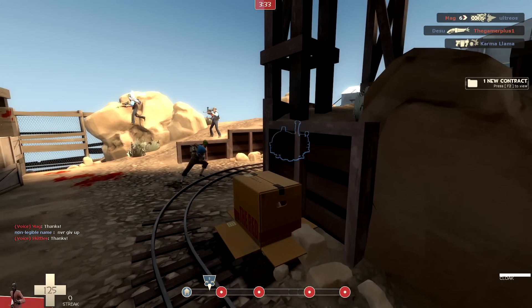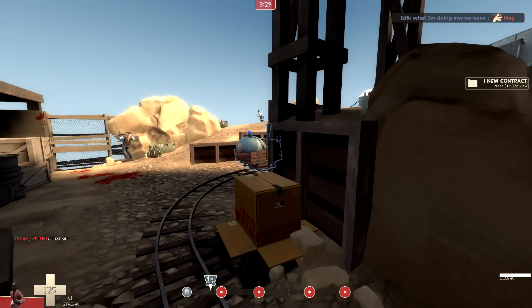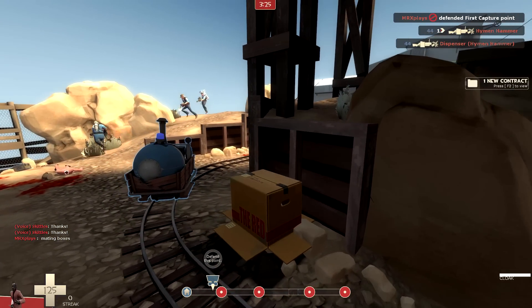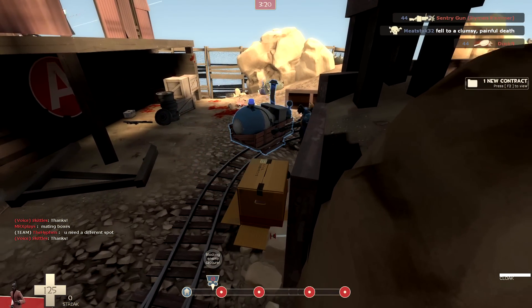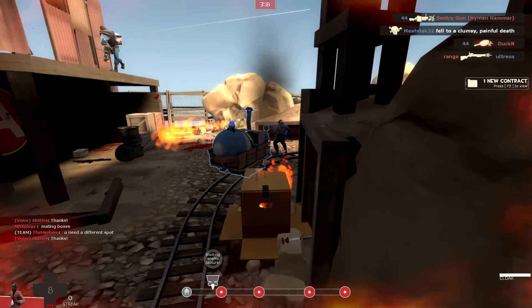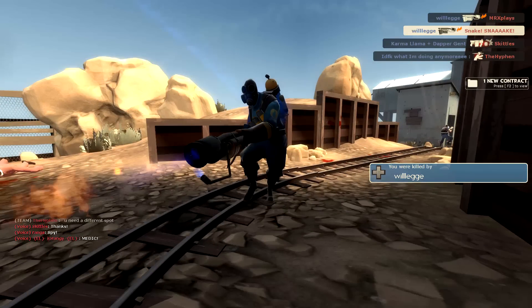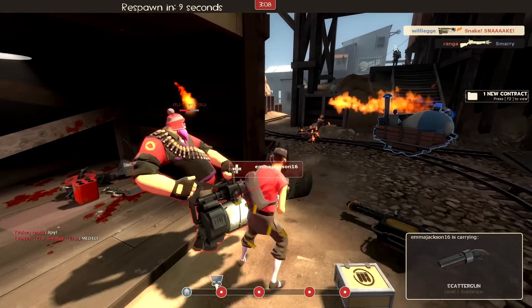Unless that sniper sees me. He could headshot us, but technically, if only one of us dies, the strategy will still work. We're doing it. We're defending. We're blocking the cart. But the scout doesn't realize the pyro... No! He's seen us! I'm like 80% sure that pyro had no idea what he was doing. He didn't even mean to kill us - he was just burning everything.